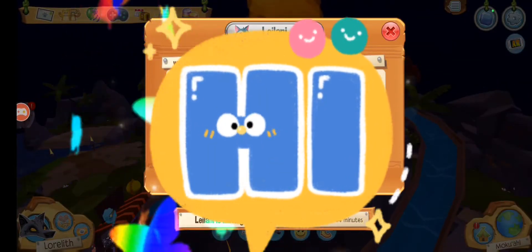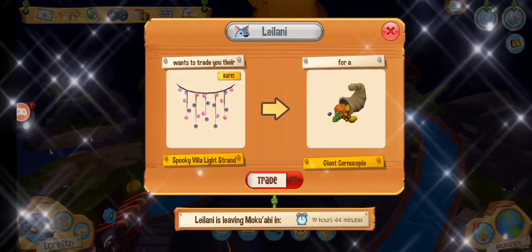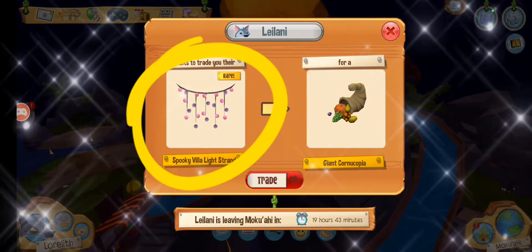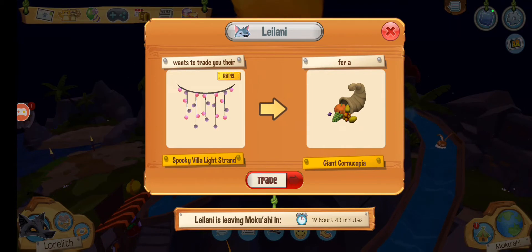Hello everybody! Leilani is back, and if you have a giant cornucopia, she has a rare spooky villa light strand for you. I do not have that, so let's check Shop Explorer.